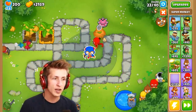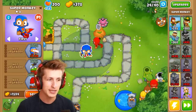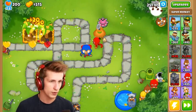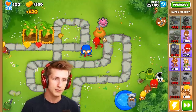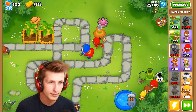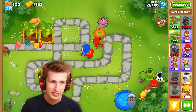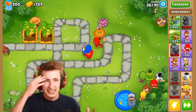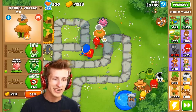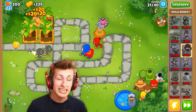Soon we're going to be saved up enough to get a super monkey. We've been saving up this whole time but we can't put it next to the village — that's bad. The banana farm's bananas look weird. He's got a banana farmer — wait, is the banana farmer attacking? Oh my gosh the banana farmer's attacking! I totally forgot about it. He's the crazy banana farmer who pops balloons!